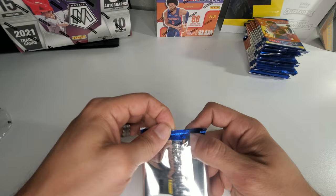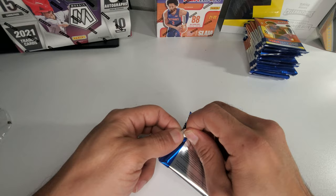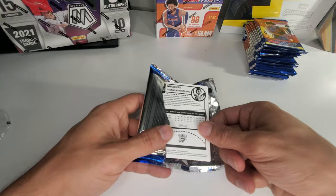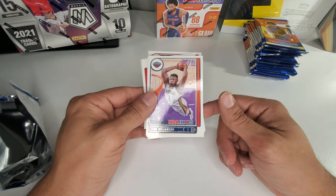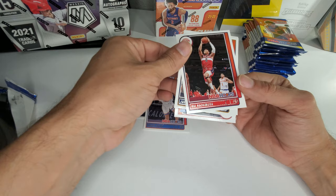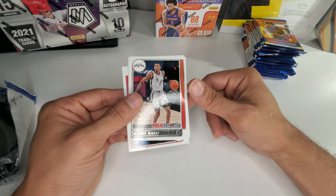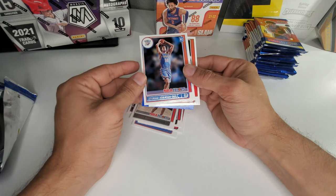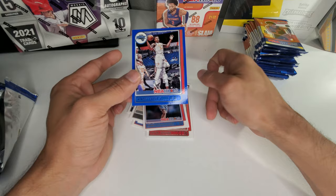The NBA playoffs are right around the corner, like several weeks away. My team's not doing so good. The Lakers — AD's hurt today. LeBron lit it up yesterday, he got the W. So we got a second or third year Zion, Darius Baisley, Ruri, Joe Ingles, Murray. Alright, we got a parallel coming up, we'll save that for last. We got Jeremiah Robinson and a Wendell Carter Jr. blue parallel. Pretty cool.